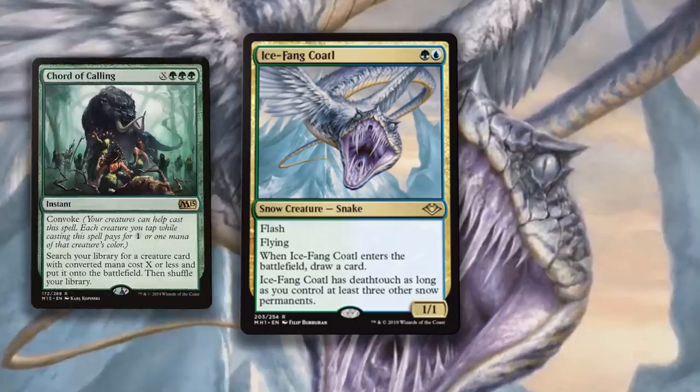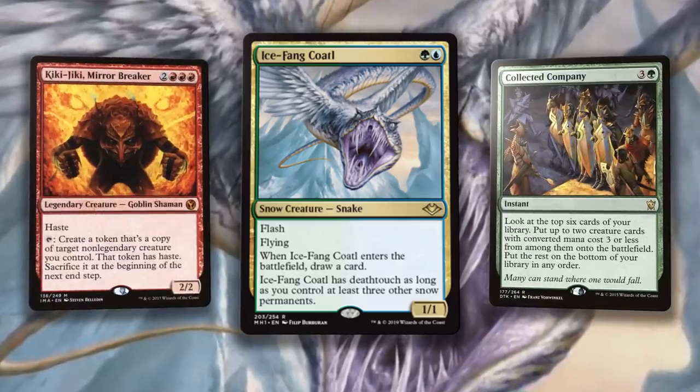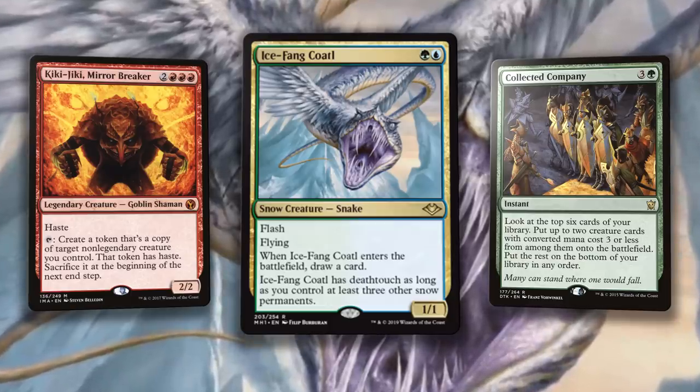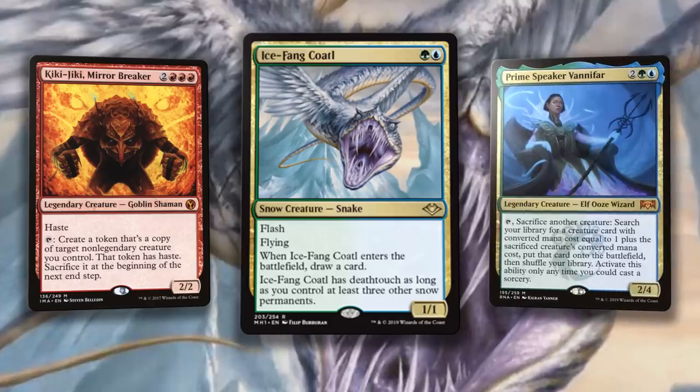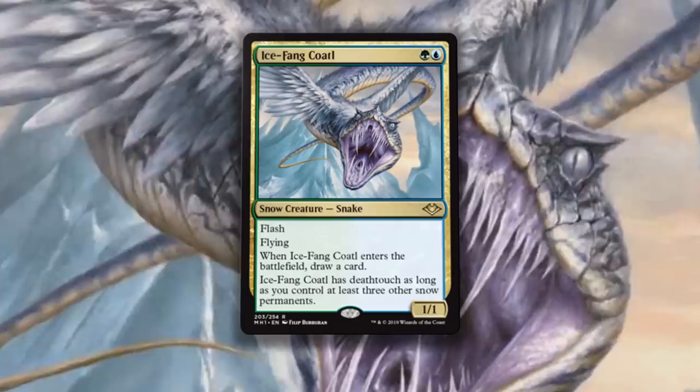Icefang Coatl is a playset in Chord of Calling and Collected Company creature-based strategies. Kiki-Cord loves Icefang Coatl — it has flash, cantrips, and takes something down immediately upon entry to the battlefield and in combat situations. It's also a great creature to Vial in, bounce with Cryptic Command, or even Kiki-copy. Now if that was where it ended, I'd be overhyping this card a bit, but that isn't where it ends.